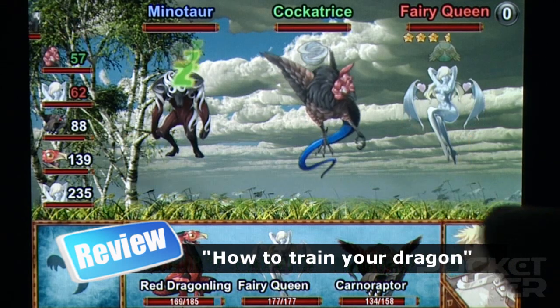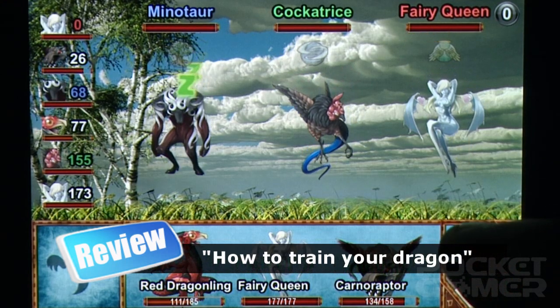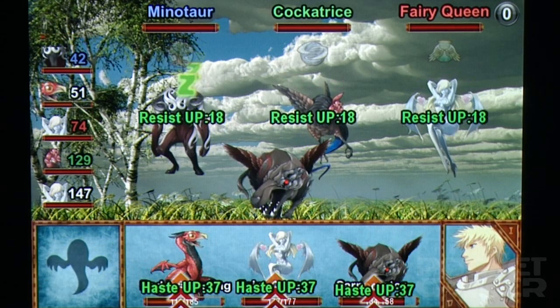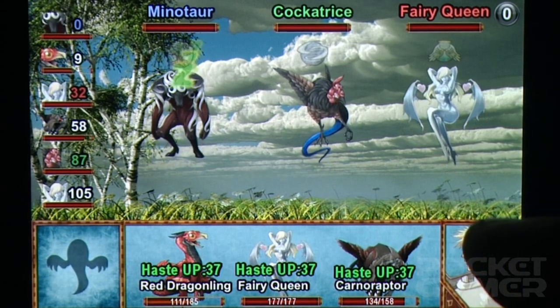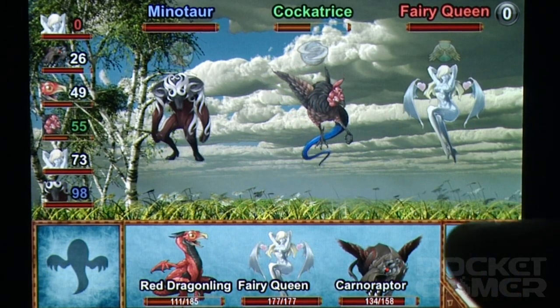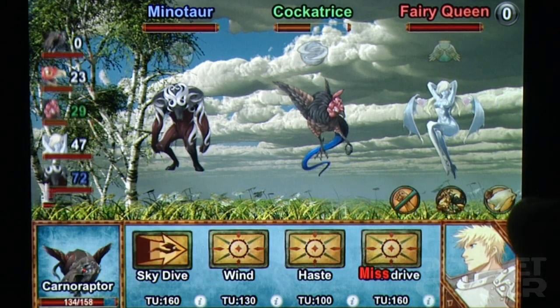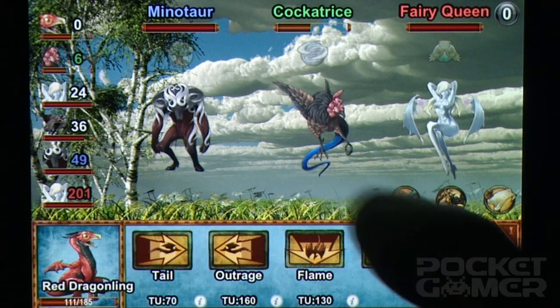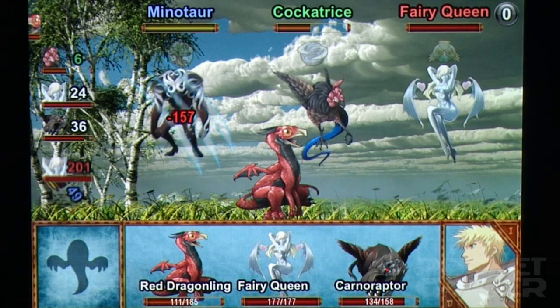The combat is pretty standard stuff for this type of game. Moves are taken in turns, in an order governed by the overall speed of each combatant. Simply put, faster monsters will strike more often. Your beasts have different abilities and skills to utilize, and these grow as they become more powerful. An elemental system based around water, fire, earth, and wind keeps things interesting and allows you to get quite tactical when it comes to tackling the enemy.